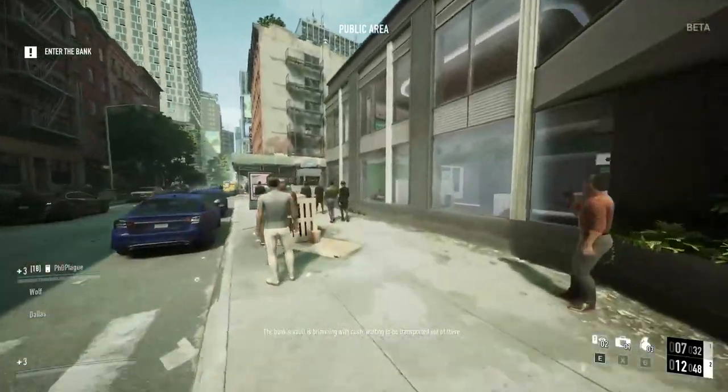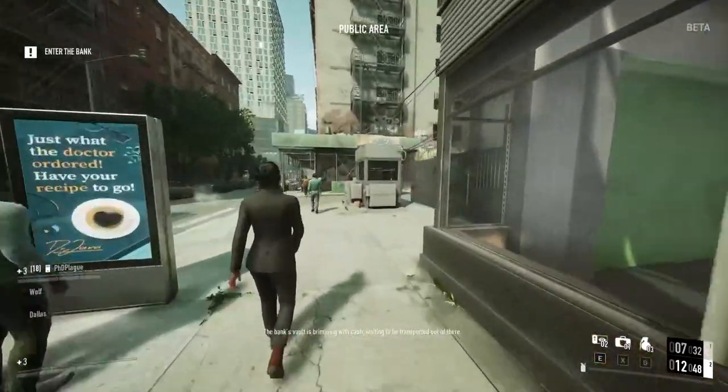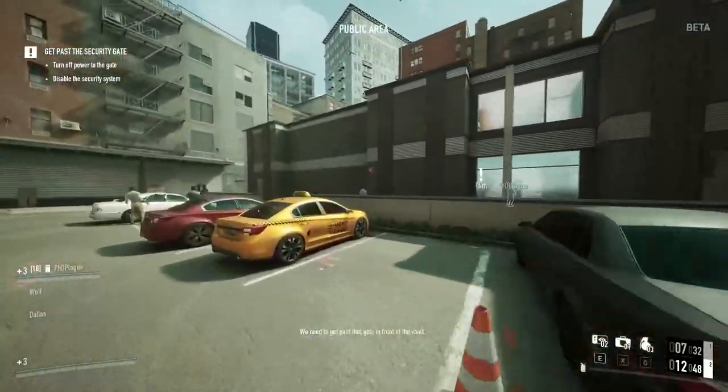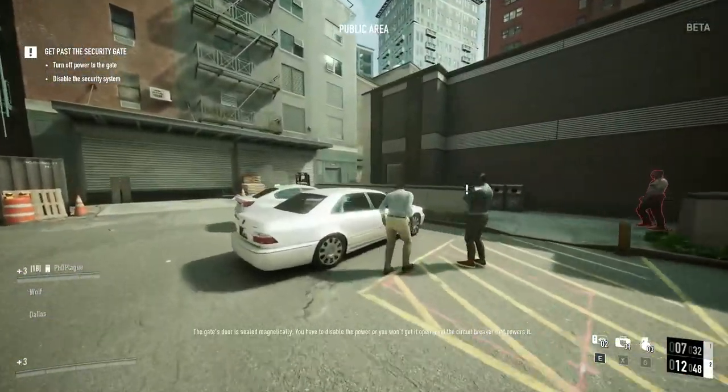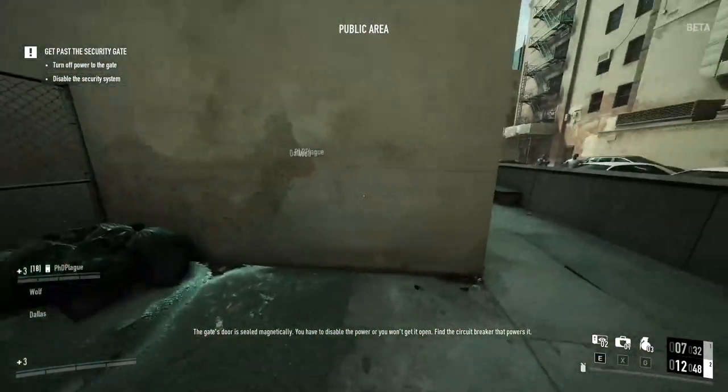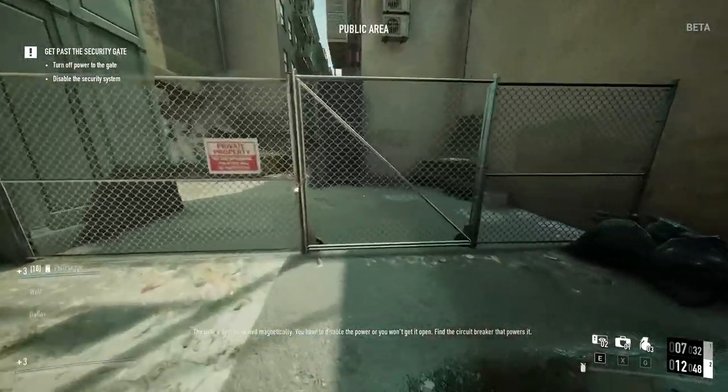The bank's vault is brimming with cash, waiting to be transported out of there. We need to get past that gate in front of the vault. Check out the guard. The gate's door is sealed magnetically — you have to disable the power or you won't get it open. Find the circuit breaker that powers it.